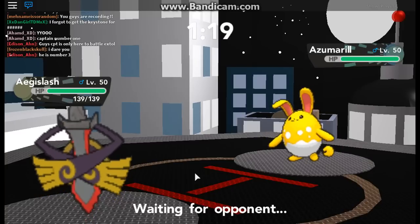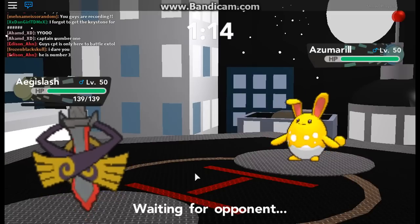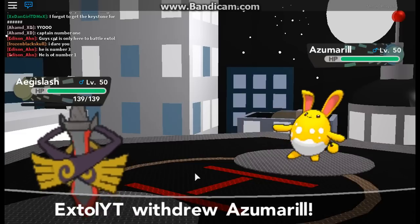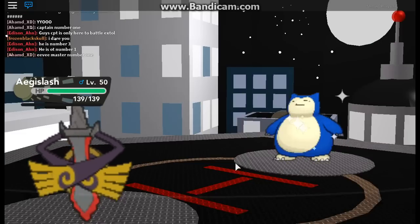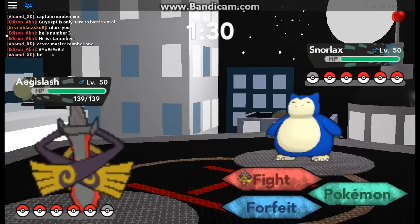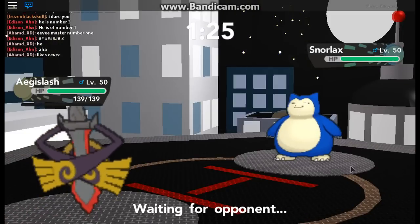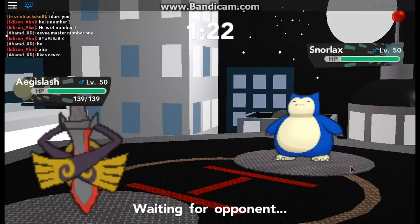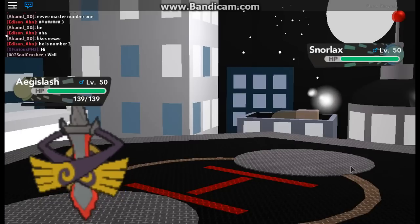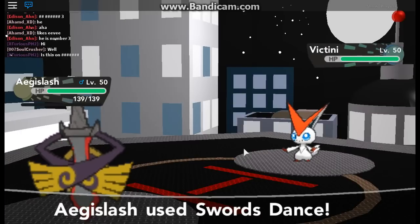I wonder if he has Aqua Tail — if so, it'll reduce his attack. Or he might switch out. He switched out to Snorlax — that's fine. Okay, let's Sword Dance. I think we're faster. I don't think he has any moves that'll hit me. Victini, that's fine — get off a free Sword Dance.